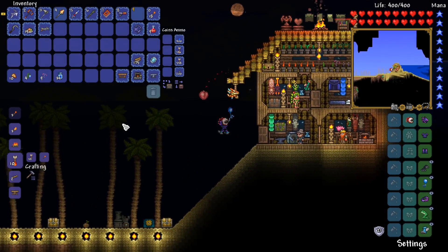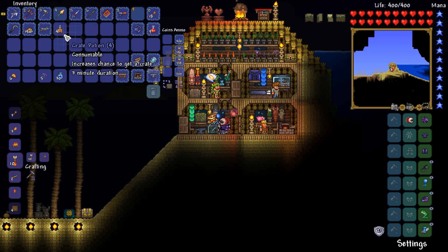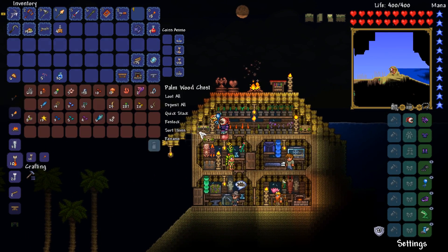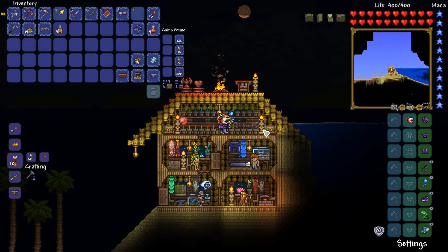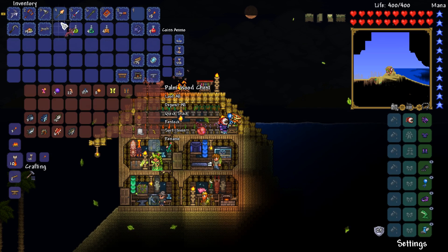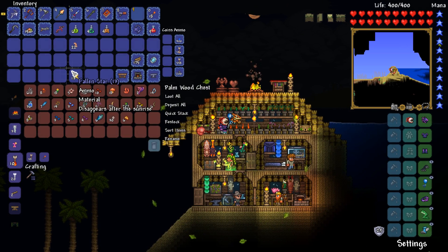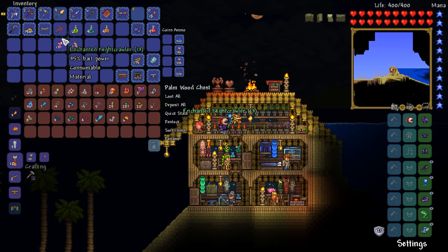And then we can go make some crate potions. Look at that — we've got four of them. So if we now grab out all of our other potions, we've got fishing, we've got crate, and we've got sonar. This is a good time indeed. And if I was to go ahead and grab out the stars from here, we can make even more Enchanted Nightcrawlers — 13 of them! The amount of bait we have is absolutely nuts.